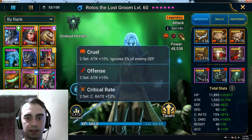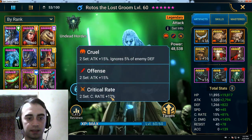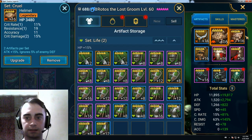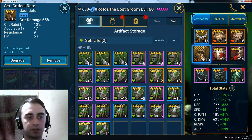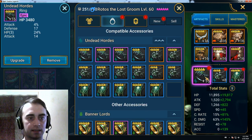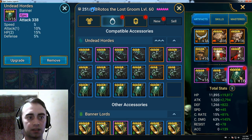Here are the artifacts. I got Cruel Offense and Crit Rate on him. I got Crit Damage Gloves on him, since I was able to get to near 100% Crit Rate without Crit Rate Gloves. These are the Ring, Crit Damage, and Attack accessories. This should be a better one, but I don't have a better Crit Damage one at the moment.